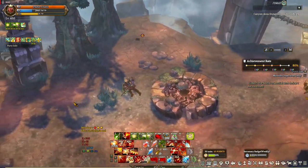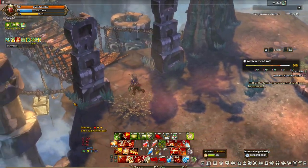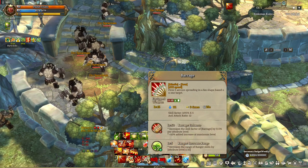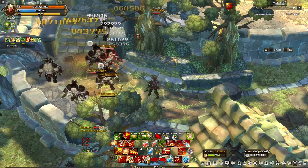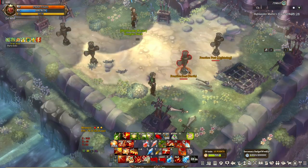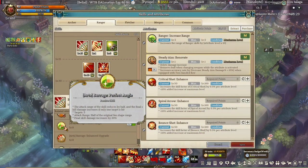Ranger also has a few attacks, namely Barrage. It's a single target attack that spreads splash damage behind the designated target — they changed it; before it was a fan-shaped attack, now it targets enemies behind the designated target. There's an art for this called Perfect Angle that increases final skill damage by 20% if only one target is hit.